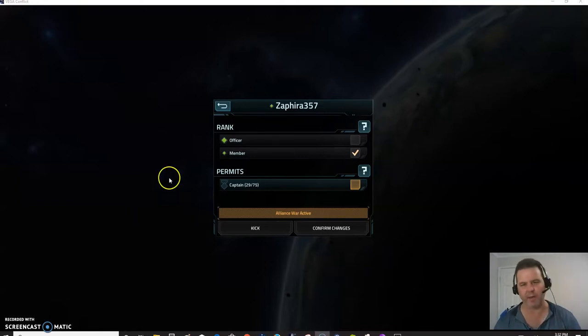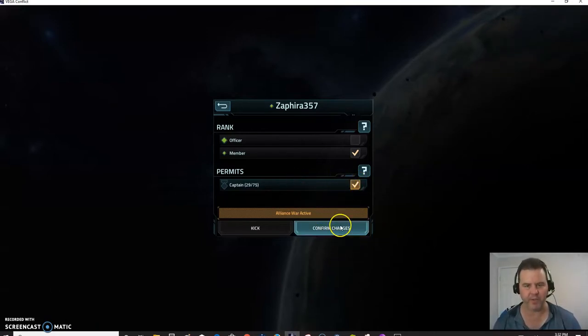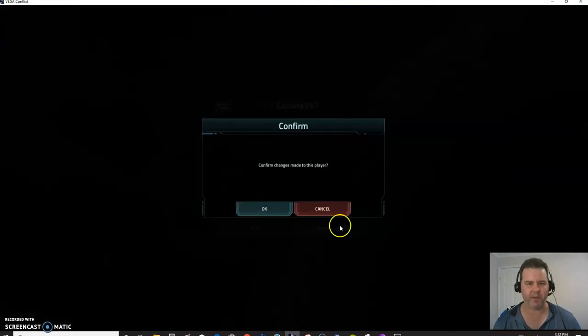As you can see here, I'm about to make a change to a captain's permit. I've clicked a button, I've clicked a little checkbox, and I want to confirm the changes. I'm going to confirm the changes here, and then it comes up with another confirmation. So I've actually got two confirmations for the one item.